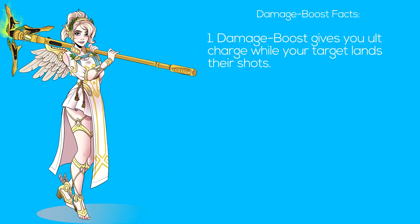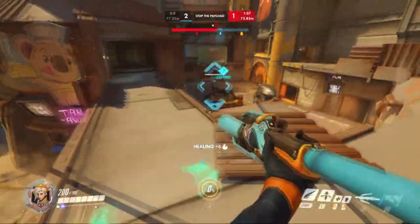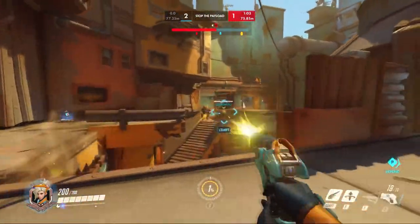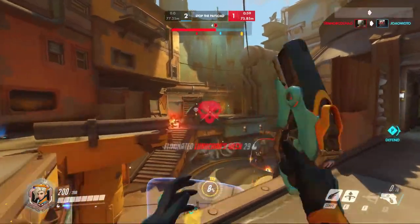I'm going to throw some facts at you. One: damage boost gives you ult charge while your target lands their shots. You might be at a rank where you feel the DPS is kind of weak and be more inclined to use the pistol, but I personally would still favor damage boost. If an ally needs healing, all you have to do is press a different button.